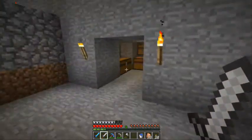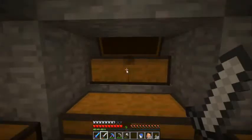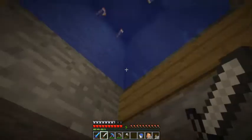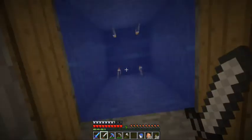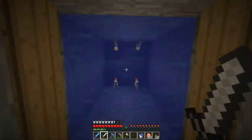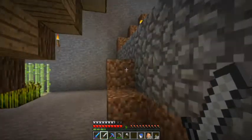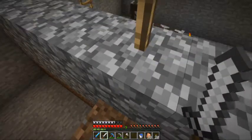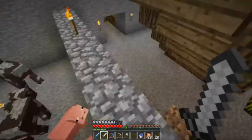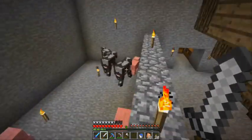Down here is the soon-to-be chicken farm. Got chests for egg storage. I killed them all earlier because I wanted to minimise activity — potential lag — for when I first start recording again, because I don't want to have a crash mid-recording. And here are the cows and the pigs, which I breed using the wheat, and then kill off the older ones for food and cook that up.